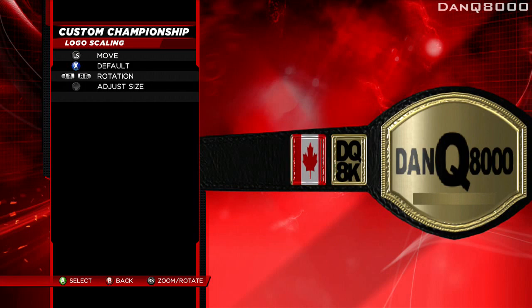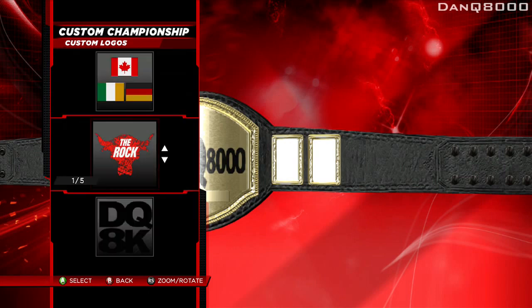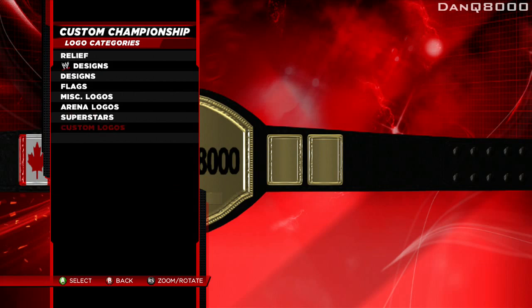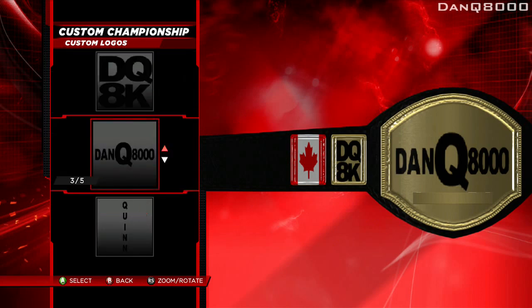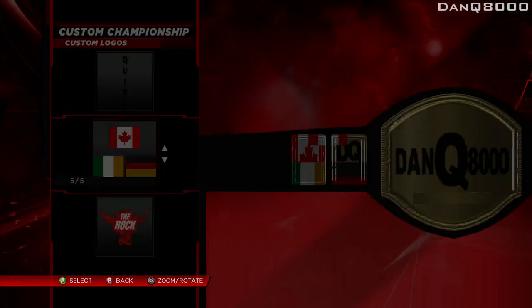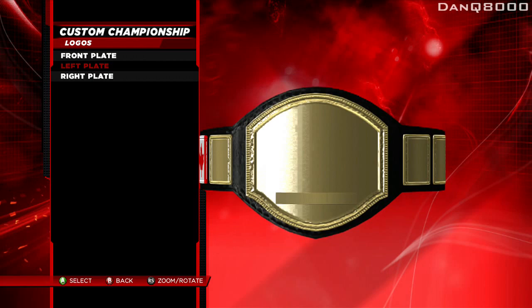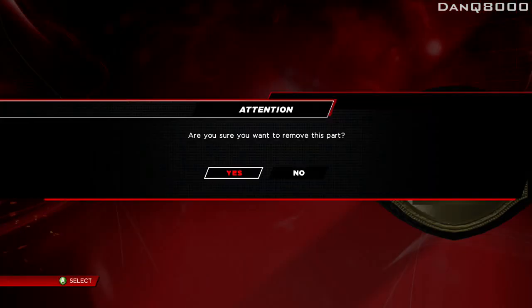I just want the edge of it. Whatever. This is a terrible title. It's so dumb. You can only have one custom side — you might as well just... How do you remove them? Son of a bitch. Might as well start from scratch then, huh? Fucking stupid. Okay, hold on.